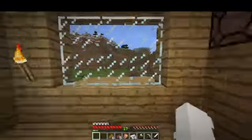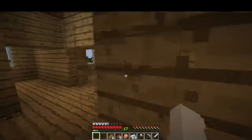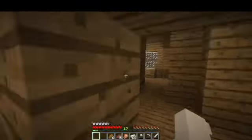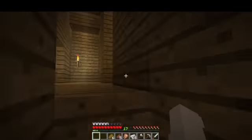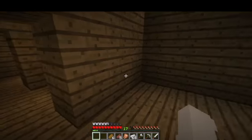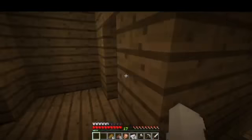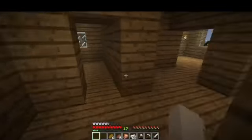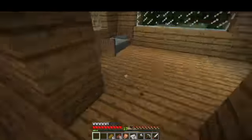Over here will be like my nursery area, for when I have the baby. Over here will be another bedroom, and this is my bedroom. This is the bathroom — even though they won't use it, I still want it. There are a few more bedrooms up here. I might change one into a bathroom. These rooms are big — I don't know, they're just big.